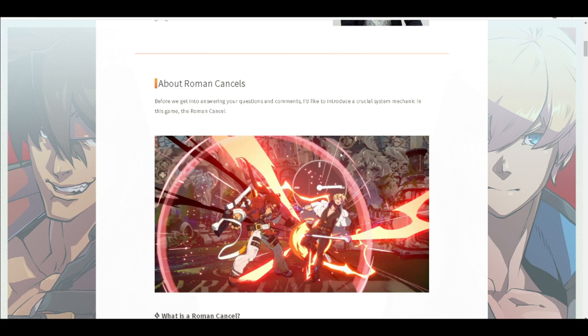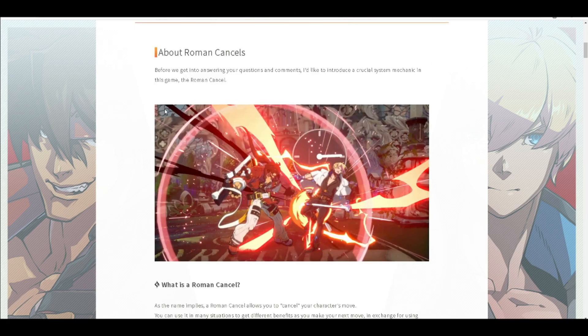The Roman Cancel has changed a lot compared to previous titles. There are a lot of different functions it can now do. Something that people were kind of complaining about after the beta was that this game has a lot of new Roman Cancels but nothing was explained. People were complaining it's not good for new players to come across this system without any explanation, and even people who play Guilty Gear don't know about all these new functionalities. There's confusion when comparing them to previous games because they don't work the same.